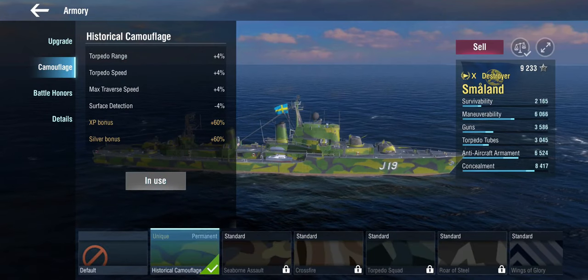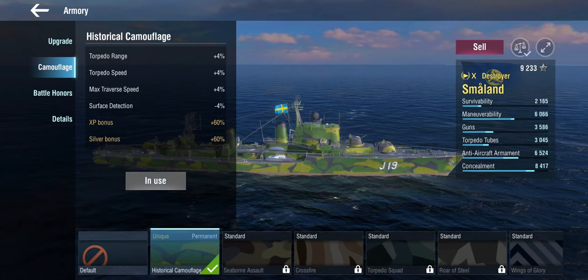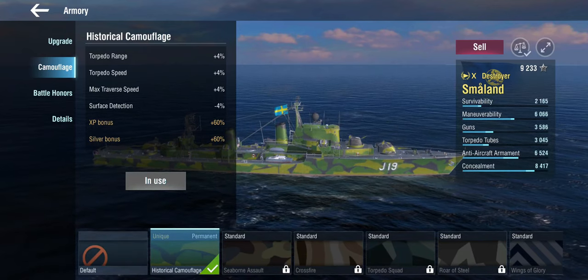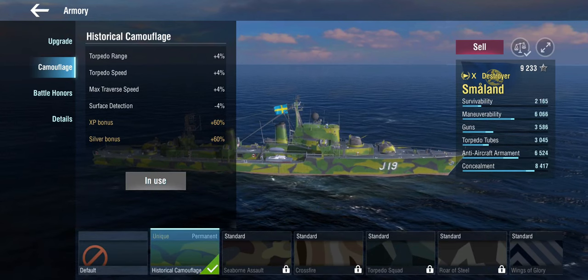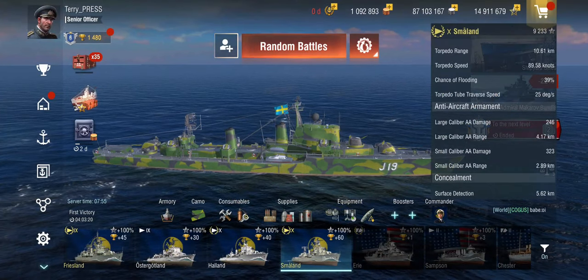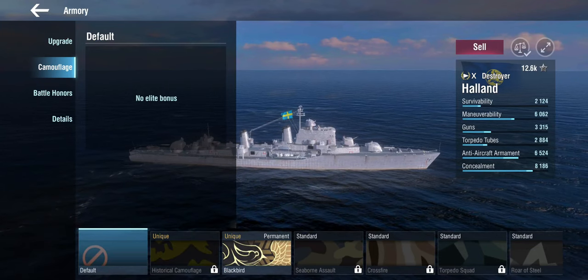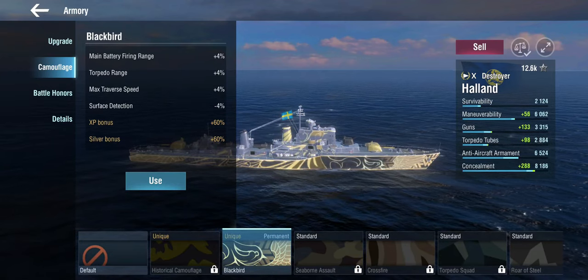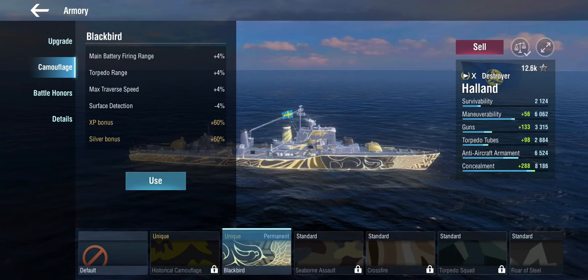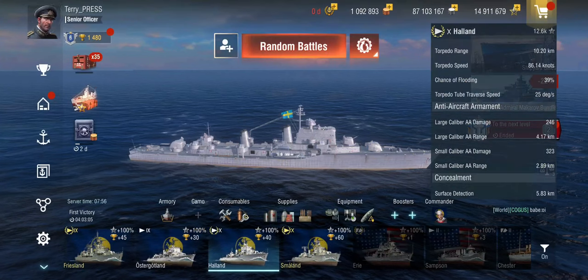With this setup, the AA range is 4km on large caliber and almost 3km on small calibers, plus 5.6km surface detection. Throwing on the historical camo gives additional torpedo range, speed, traverse, and surface detection. The Halland's historical camo does the same thing. There is a unique camo for it which is quite pretty, but it doesn't do anything AA-wise either.